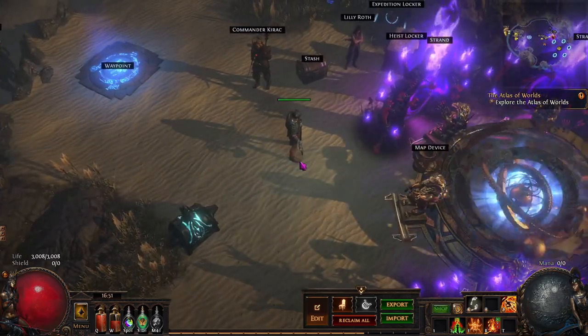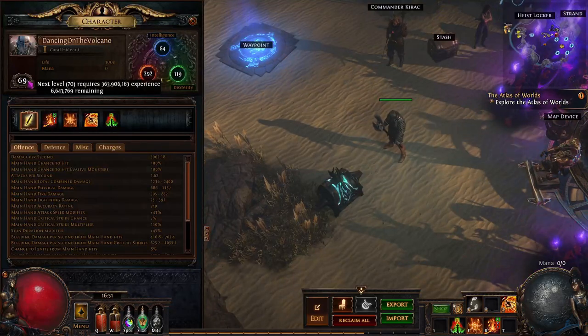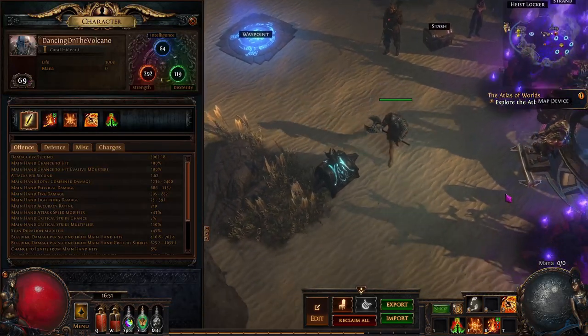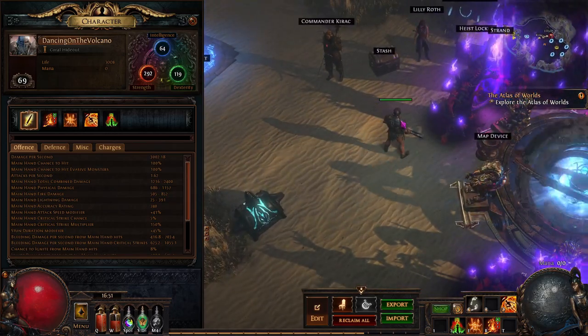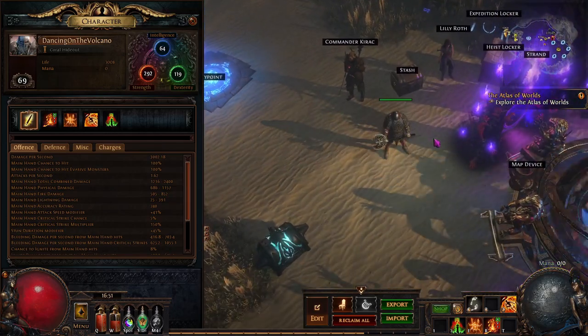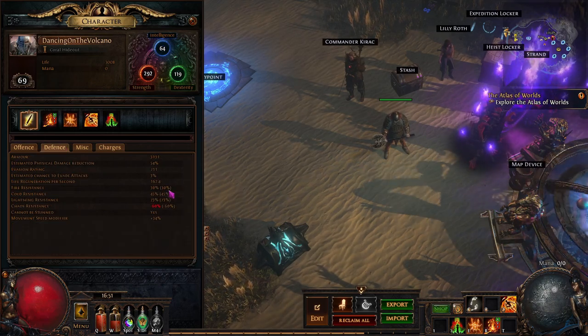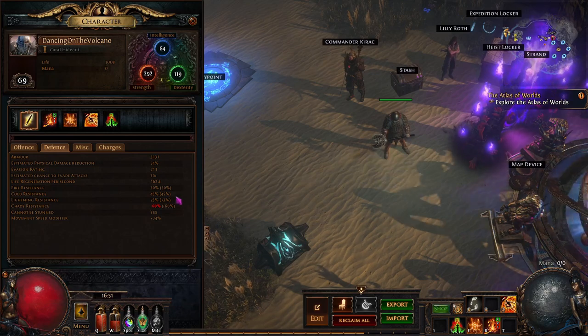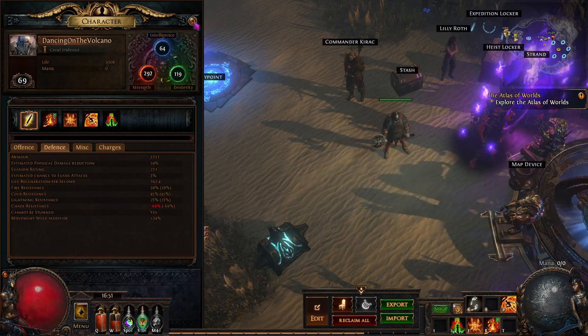I'm quickly going to show you my Day 2 progression so far. I'm level nine, just in maps — that's my second map or so. I haven't finished it yet. Here are my stats: defenses for mapping are bad, but I have Abysmos flask and endurance charges to kind of make up for my non-existent resistances.